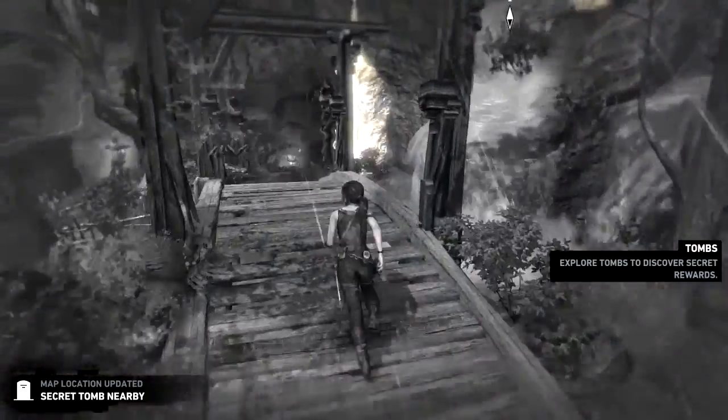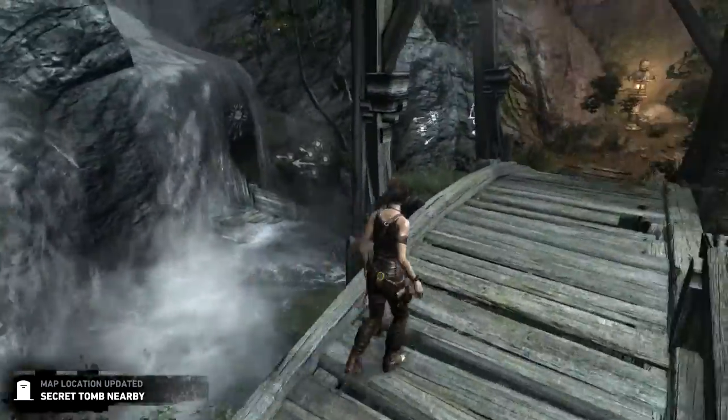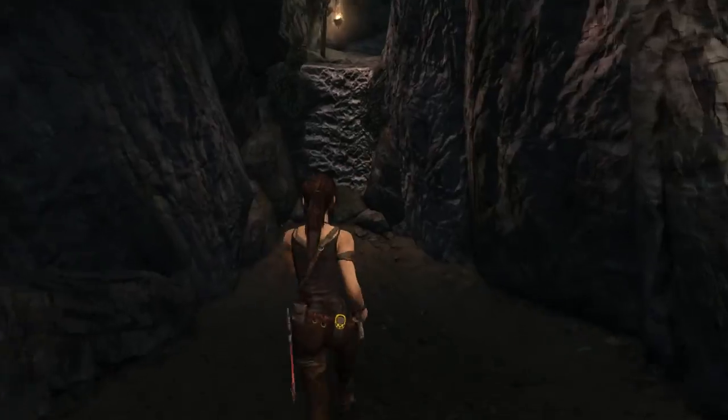Hello and welcome to the puzzle guide for the Tomb of the Unworthy in Tomb Raider. You find the Tomb of the Unworthy in the mountain village and it is one of the two tombs in that area. In order to complete this tomb you need an ice axe, which you get after completing a part of the storyline.